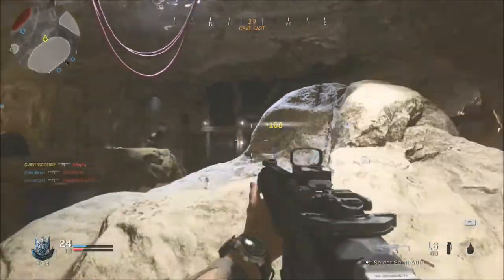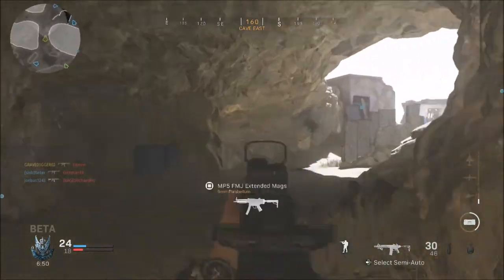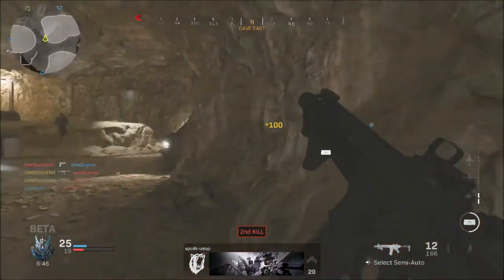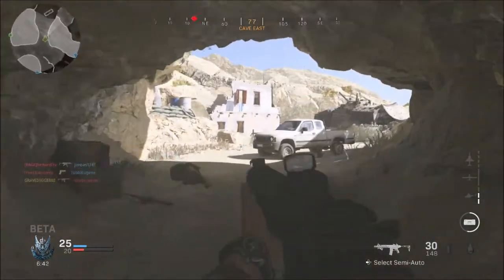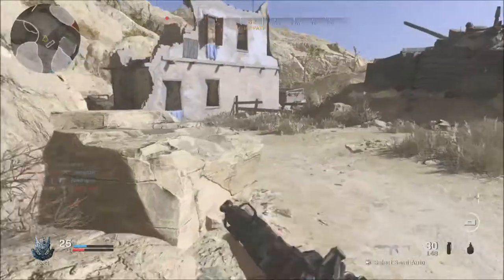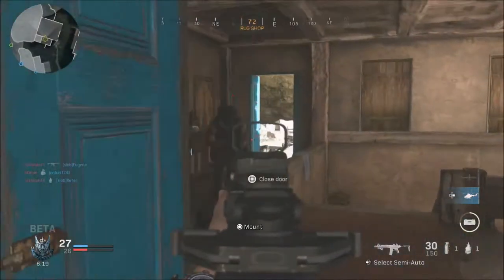The next thing would be connections. A lot of people have had bad issues with not being able to connect to the game or dying very quickly. The time to kill is very quick in the game, but sometimes it seems like you die before you can even pull the trigger — you see them, they see you, you both start to shoot, but you're dead instantly. That's a connection issue, and hopefully it will get worked on.